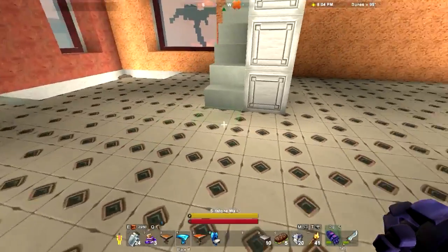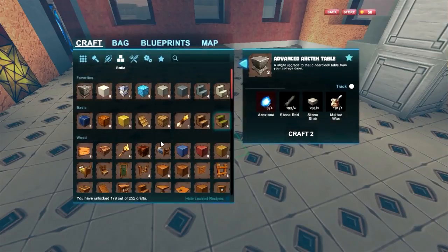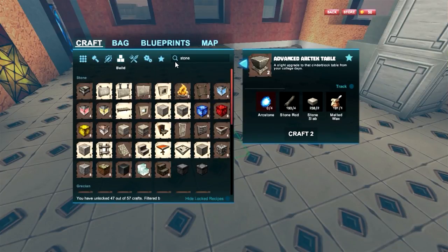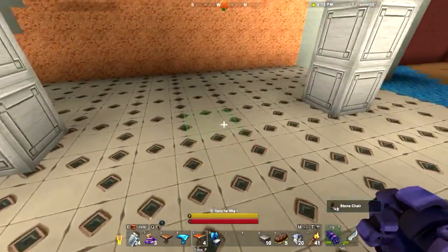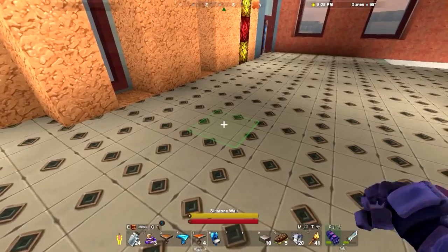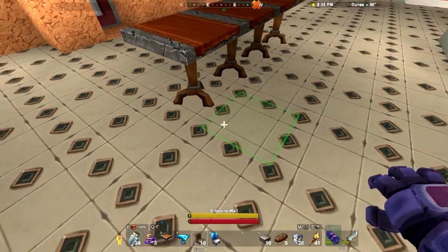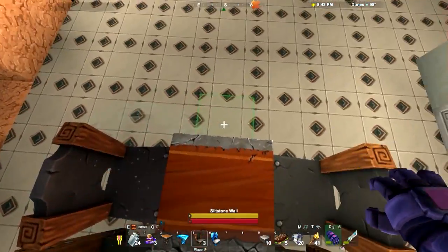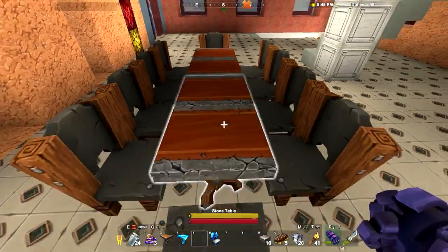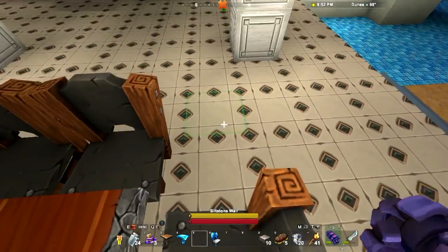Too bad we don't have couches — wow, that'd be so cool, because we got tables and chairs. Let's do stone. Let's make a couple of these. Make a bunch of those. Okay, so we got four tables. How many chairs do I have? Ten of them? That's actually the right amount. There we go.